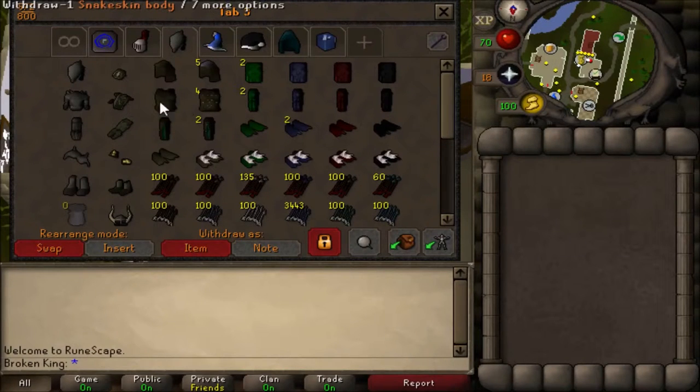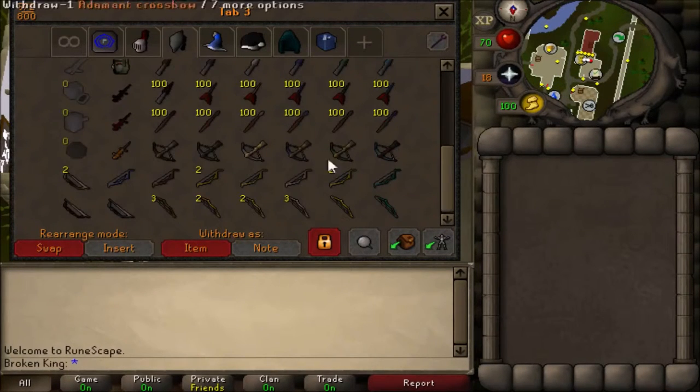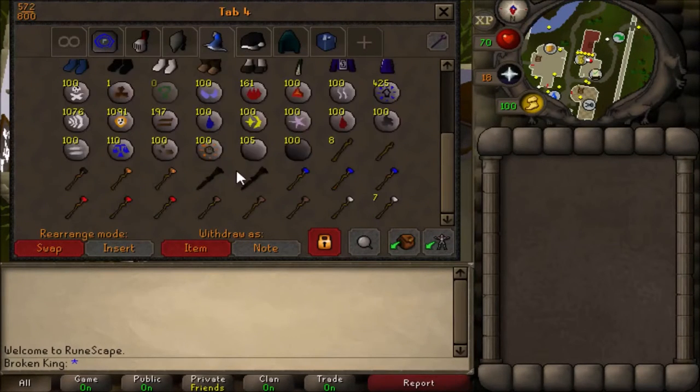Got spined, snakeskin, hard leather, studded, green, blue, red, black with all the spiny things, all the arrows, bolts, knives, darts, javelins, crossbows, shortbows and longbows. These are the three comp bows, the training bow, and the three salad-colored salamanders, plus my cannon — which I sold because I'm poor.